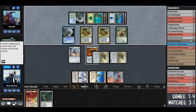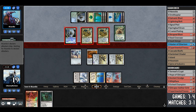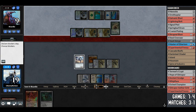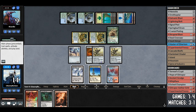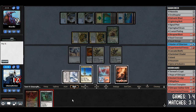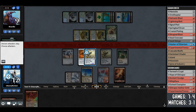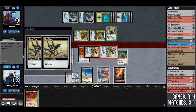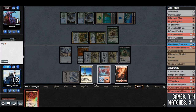Opponent goes to nine and passes. They play another sakura tribe elder and animate lumbering falls — it doesn't have flying. Opponent attacks for five, we go to 14. We draw a mountain, play vault scourge for the extra point of damage from cranial plating, go to combat, attack for eight damage — opponent should go to one. They're tapped out, so this is fine.